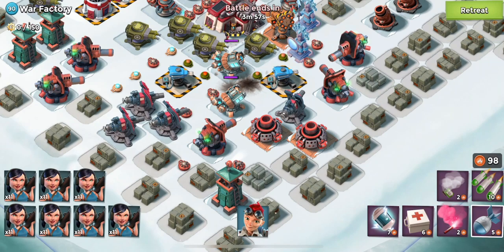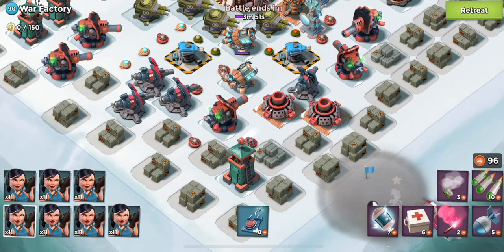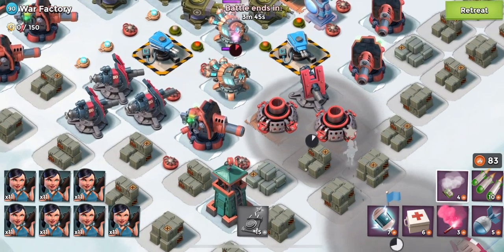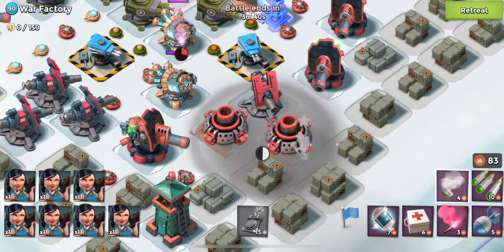We're going to drop EverSpark here into our smoke, then we're going to flare the far shock launcher. Always, always, always flare the far defense — that way the closest defense is within your range. I realize I probably could have flared the rocket launcher as well.